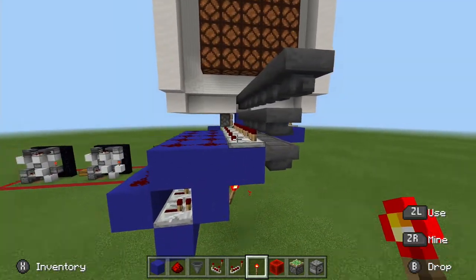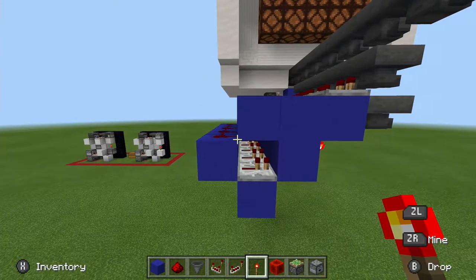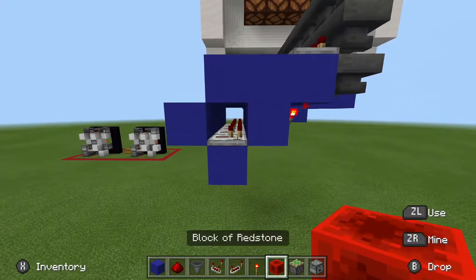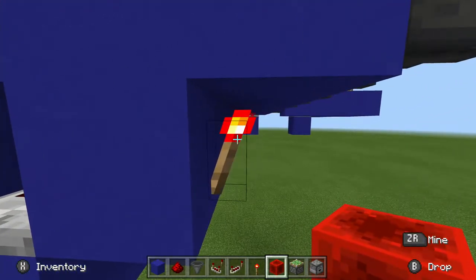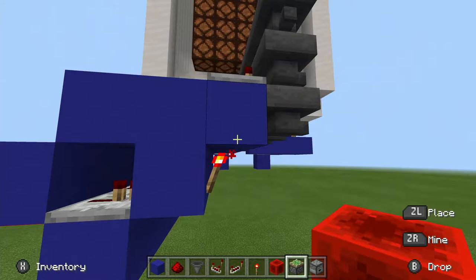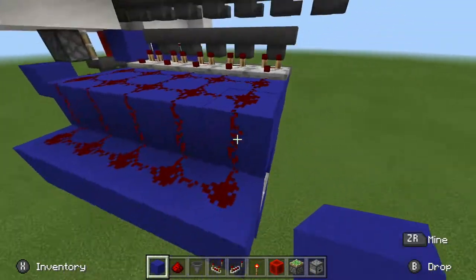Your hoppers, comparator, two pieces of redstone dust, then another one going down a block. Down here you should have a repeater, a block, and a redstone torch. The tip of that redstone torch right there should be running right into the block that the comparator is sitting on.